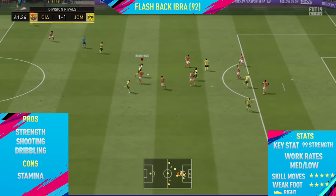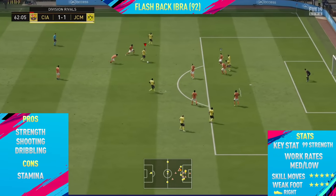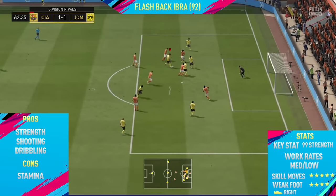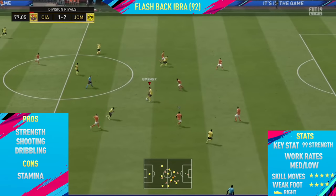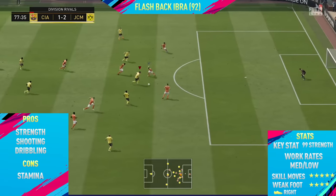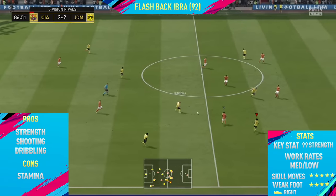Overall this card is still very, very good. He's got a four-star weak foot, so he can finish very comfortably on that, and four-star and five-star weak foots feel very similar this year on FIFA. As you can see in the background, there's a really good goal in the 62nd minute — a great skill run from Ibra. He has medium/low work rates, which I personally didn't find a problem at all; he was always in the right position. Anyway, that's been the highlights — now let's get into the overview.